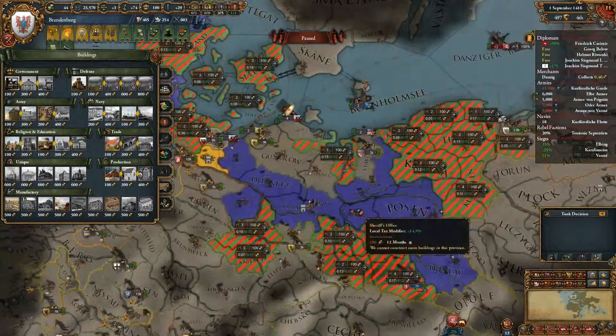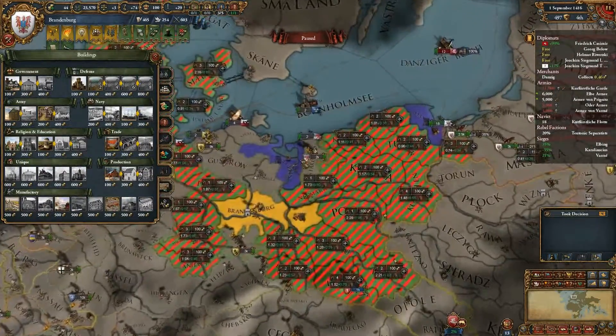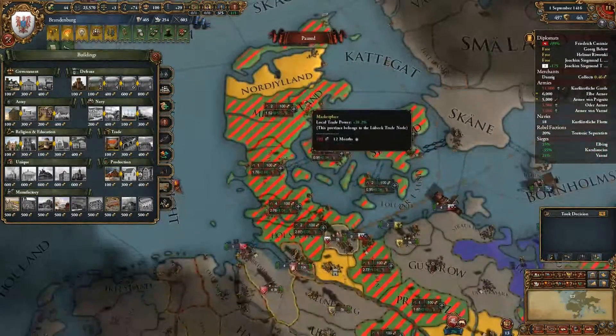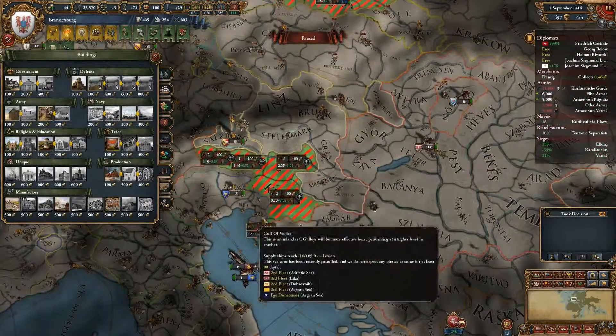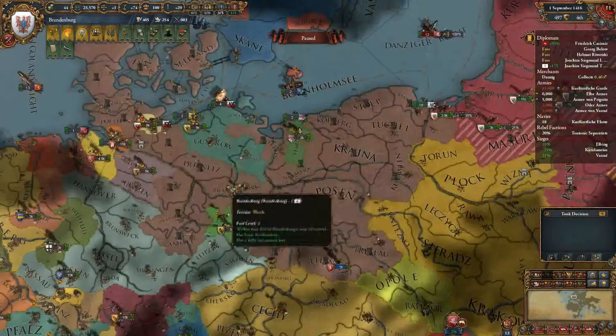Let's see if we can build anything worthwhile. Looking at buildings — army-wise we could check tax modifiers. Trade marketplaces: we already have one in Danzig. We might build one here and here — seems like a logical place — and also here.